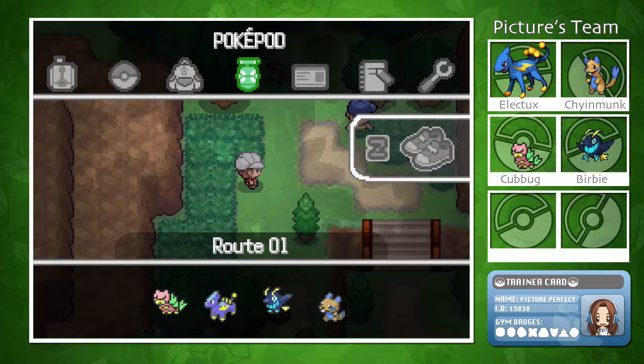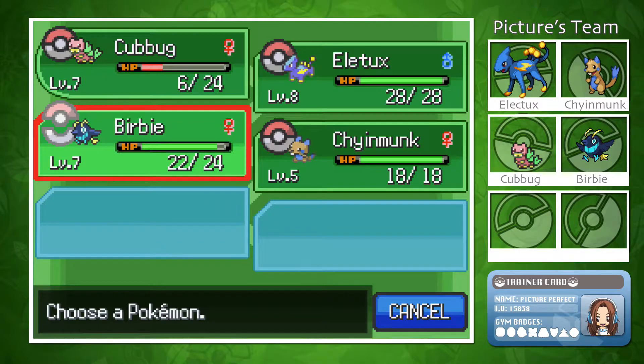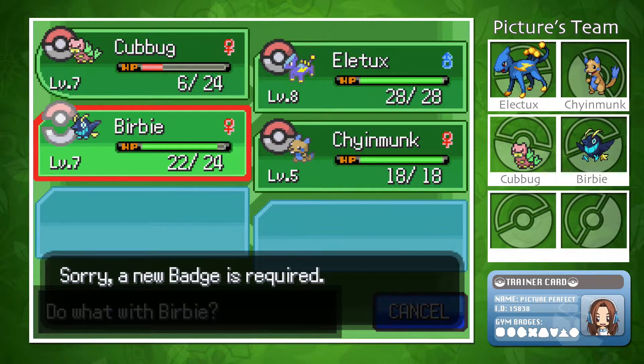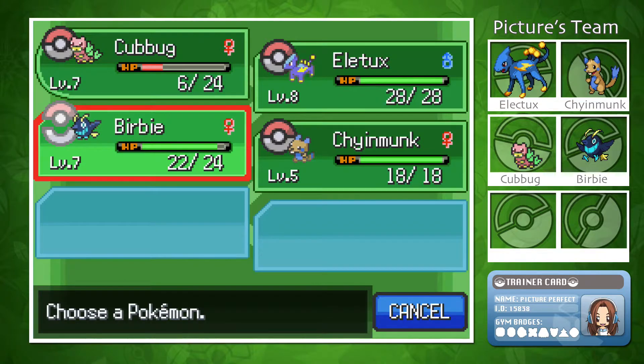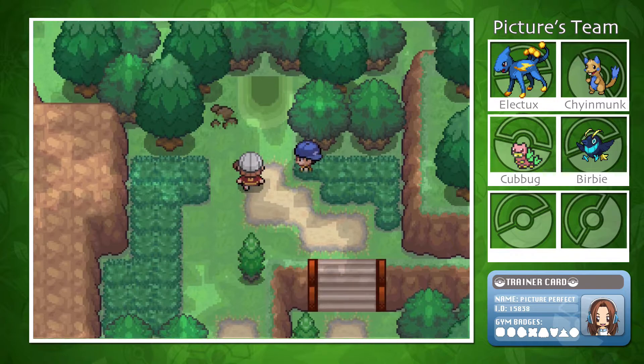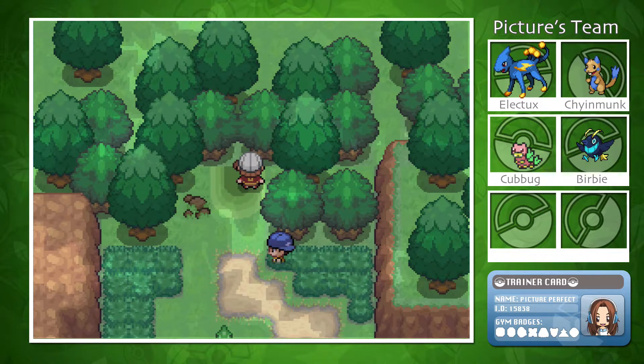We did not catch any new Pokémon sadly — I think we've probably got all the Pokémon in the area. But we did get Cubbug up to level 7, so Cubbug and Burby are now both level 7. I noticed that Burby has the move Flash and we can't use it yet because we don't have the appropriate gym badge. I'm guessing we'll be able to use it after we get the first badge, which means there's probably going to be a cave nearby — Flash is used to light up dark areas like caves. Anyway, let's go into this new town.